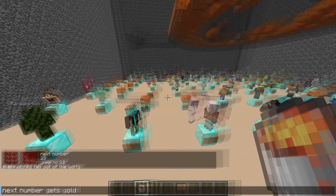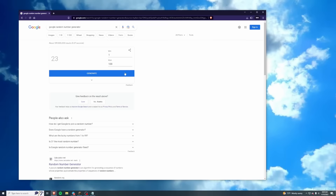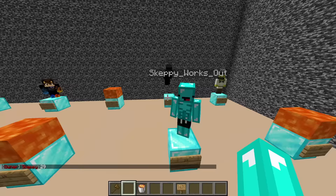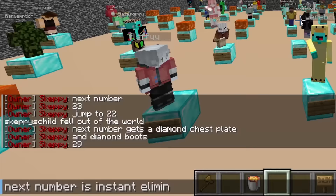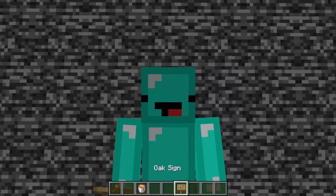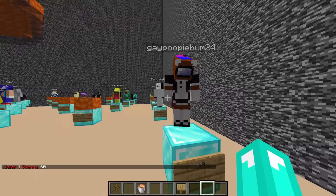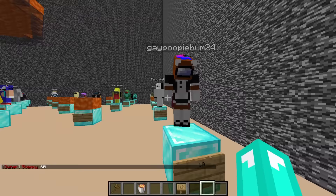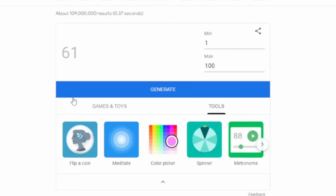Next number is 23 — hello, Cat Peace Child. You have to jump to 22, go on — okay, goodbye. The next number is getting a diamond chestplate and diamond boots and it's gonna be number 29. Pretty sure they're still here — yeah, it's you. You get free diamond stuff for no reason, there you go. The next number is instant elimination — number 60. Oh no, goodbye. I didn't even have to do it.